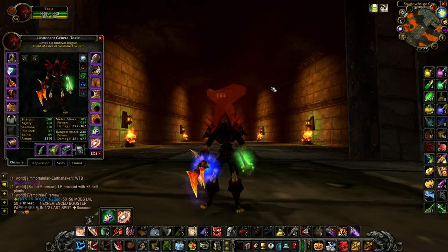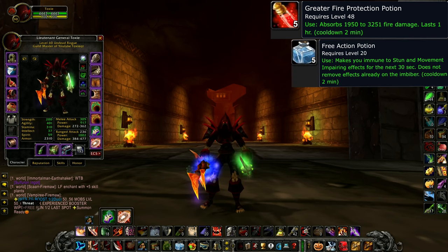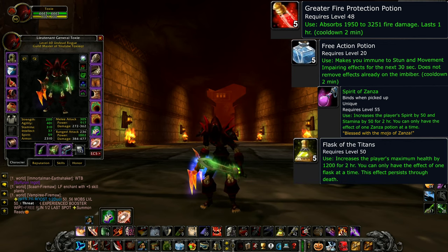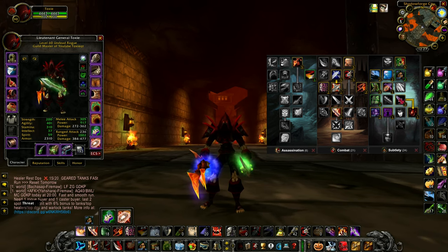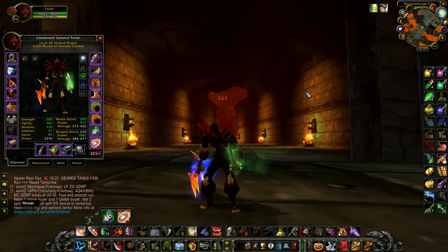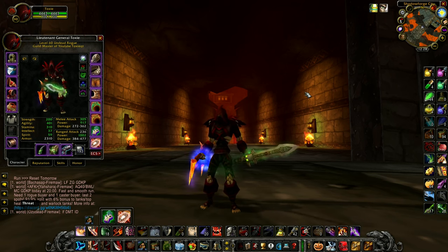It's basically the consumables and the system of the boost that will push you through. Greater fire protection potions are necessary, free action potions are necessary, Stamina Zanza is necessary, and Flask of the Titans is optional depending on your gear. I'll also leave a spec for fellow rogues in the chat. Please note this is a rogue run — if you're playing a mage, warrior, priest, druid, or whatever, just watch my run, learn the tips and tricks, and incorporate the systems and methods into your own class.